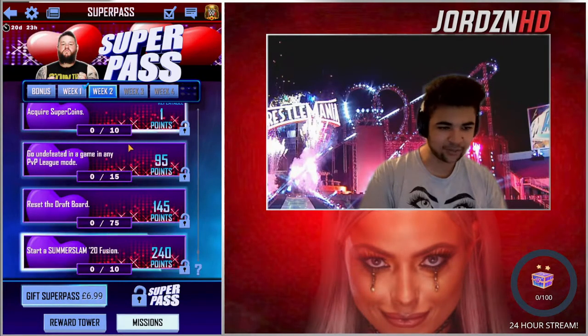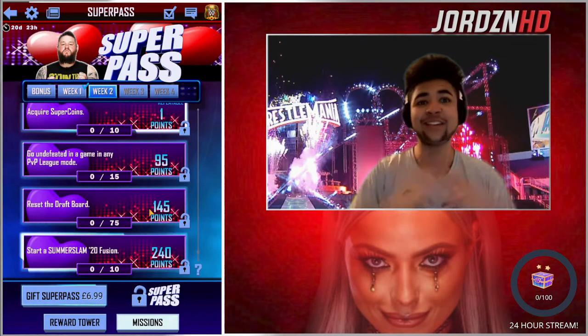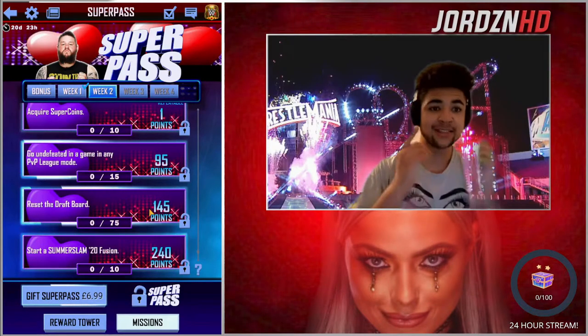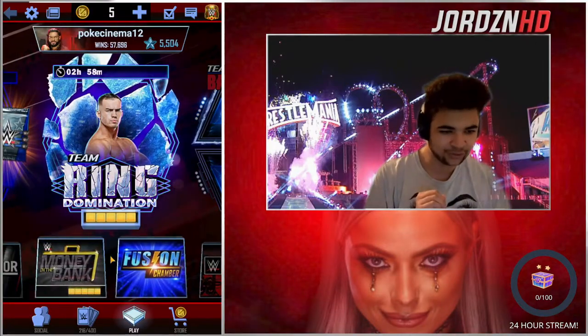Go undefeated in any PvP League mode. Reset the draft board 75 times — cashing them Super Coins, baby. It's time to get draft picks. And then get to SummerSlam 20 Fusion — that's going to be interesting. I'm going to have a quick look if that's even doable within a week, so let's quickly go over to the Fusion Chamber.